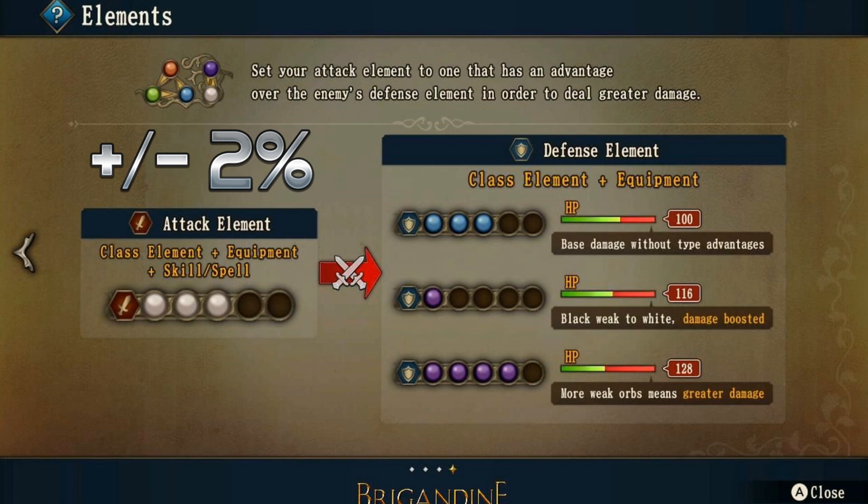Let's add up some numbers. If we look at white versus blue — white doesn't beat blue — but if white attacks a defensive slot with no orbs, we add 2% per orb. So one white orb is 2%, two is 4%, three is 6% versus a blue defense with 3 blue orbs, which is also 6% total. That makes it pretty much equal out.